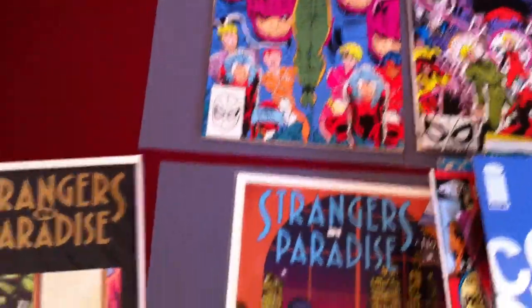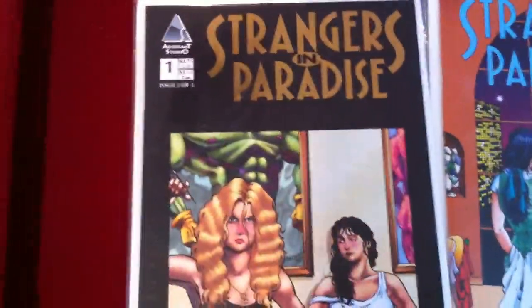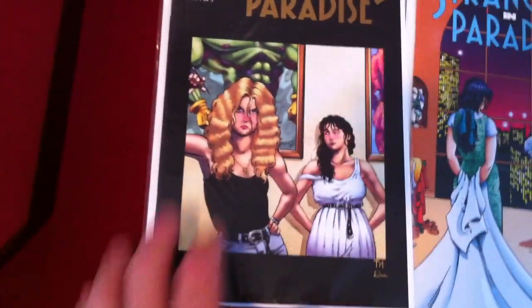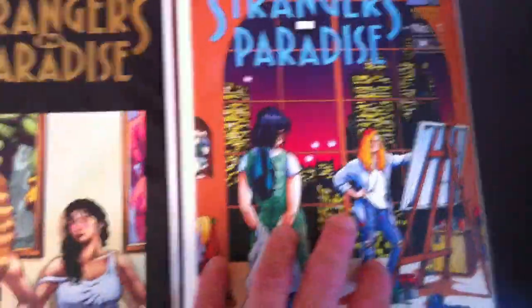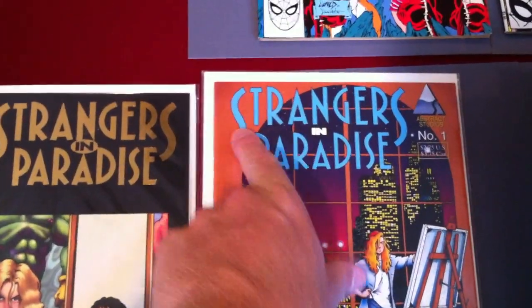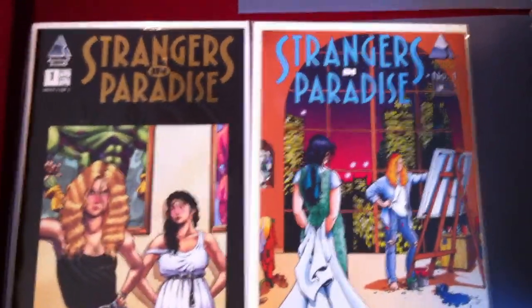I saw these two and thought I struck gold, but it wasn't to be. This is Strangers in Paradise, one-of-three from Abstract Studios. You want the Arctic Press one — this would be in pink but with the same cover, and that's a fifty or sixty dollar book. This is the gold reprint, and this is the second print — the Abstract Studios run of Strangers in Paradise. This background would be in gold. Now I know.